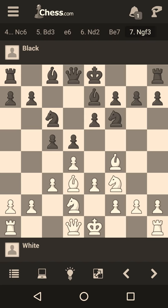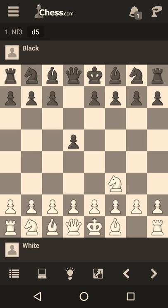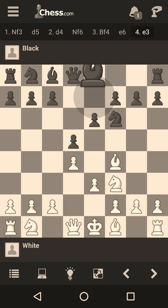Now I'll show you a few games on the London system. The first game is Blackburne as white and Harmonist as black. The game starts with Nf3, d5, d4, Nf6, Bf4. As I mentioned, c5 would have been better for black, but instead he played e6, e3, Be7, Bd3, and now castles.